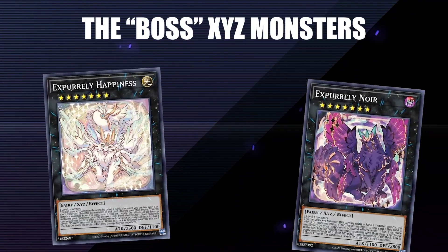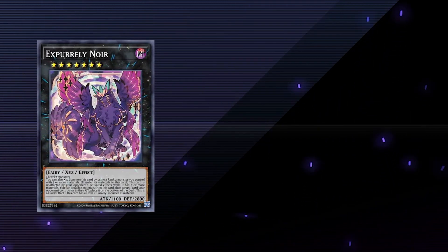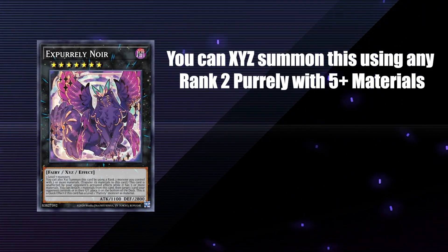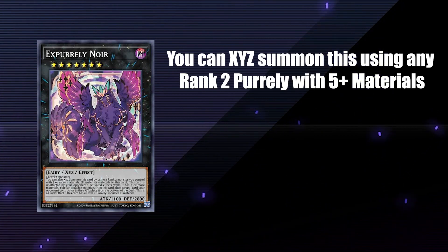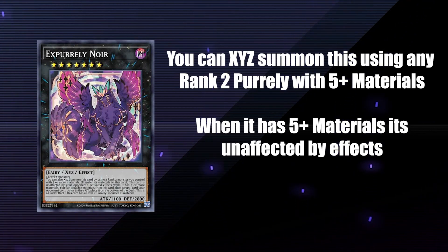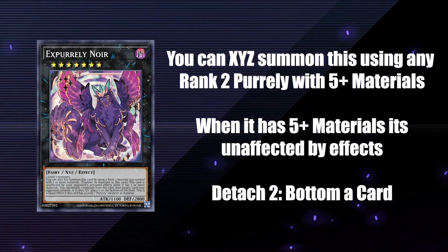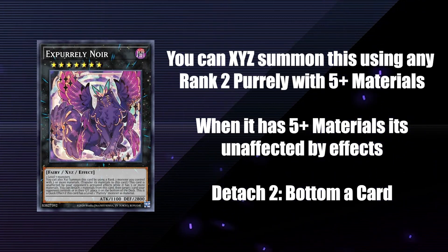Finally, two Pearly boss monsters: Noir and Happiness. Noir is a level 7 Xyz that you can summon using any rank 2 monster with 5 or more materials. If it has 5 or more materials, it is unaffected by your opponent's activated effects. For 2 materials, you can put a card your opponent controls or in the graveyard on the bottom of the deck.